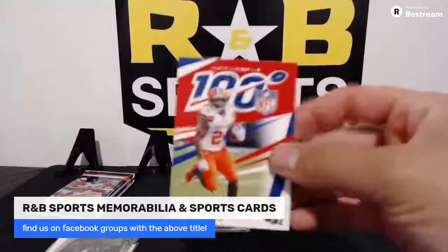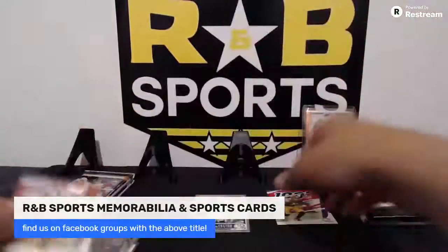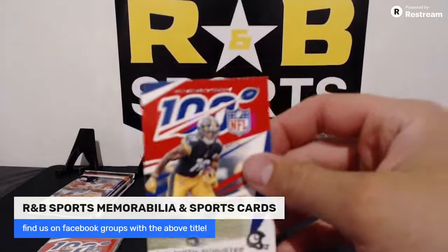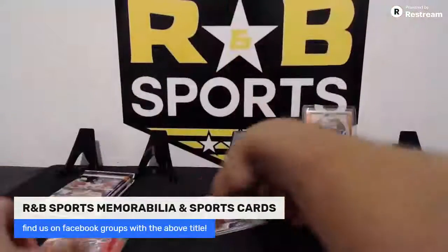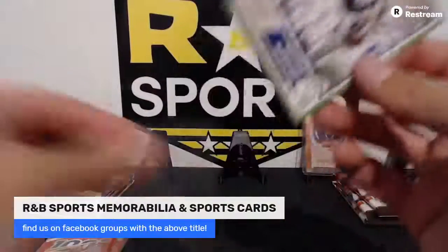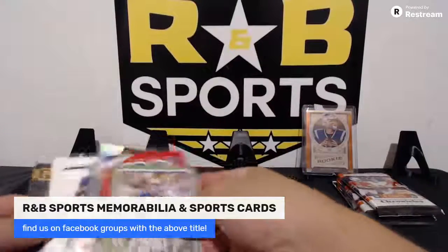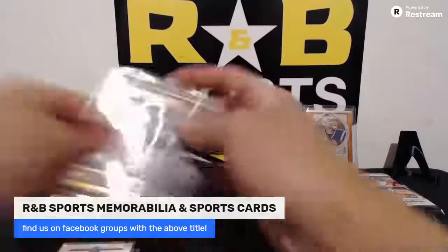Josh Allen, Josh Allen, Nick Chubb, JuJu Mr. Smith-Schuster, and a Peyton Manning — beautiful. Keep those two off to the side. Pack number two, good luck brother.